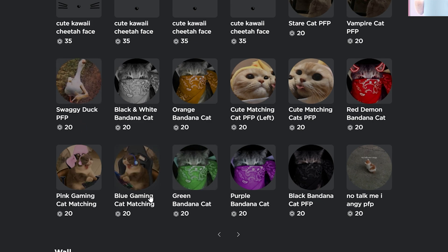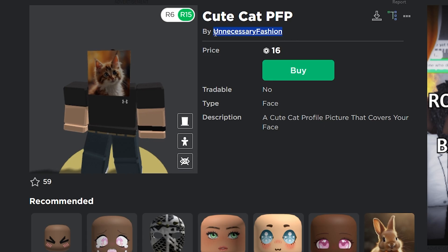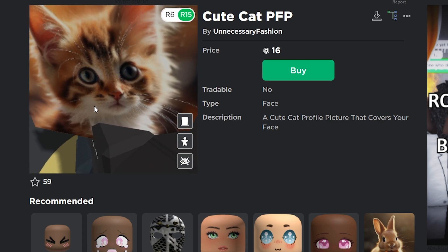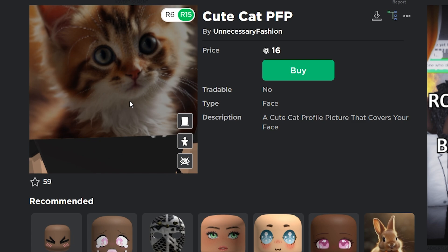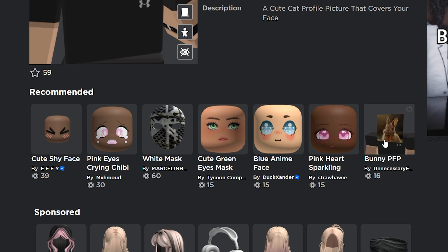They have Swaggy Duck, a gaming dog — or a gaming cat, sorry. Anyways, they have a bunch of different ones here. The creator Unnecessary Fashion also has quite a few really high-definition photos as well. That's very good quality — some cute cats and dogs, as well as actually a bunny down here.